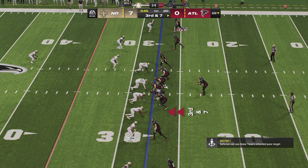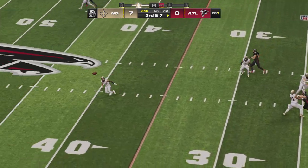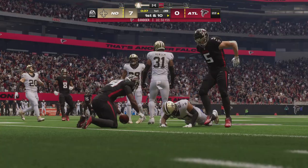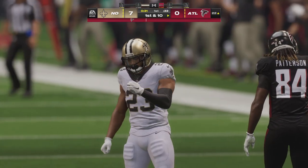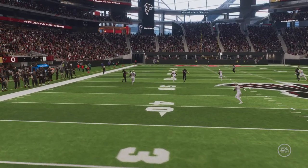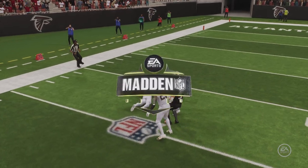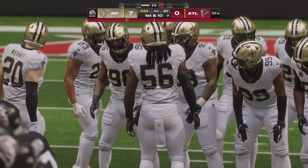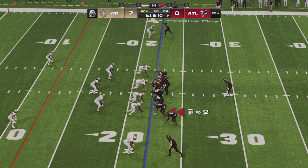They head to the line facing third and seven following the incompletion on second down. Here's Ritter — and he is caught! They'll have the first down and more. It's a big play for Atlanta, even 50 yards. Offenses tell receivers: find an open patch of grass and let the quarterback find you — that's exactly what they did. First through the air, then additional pickup with his legs after the catch. The big play gets them all the way inside the red zone, first and ten.